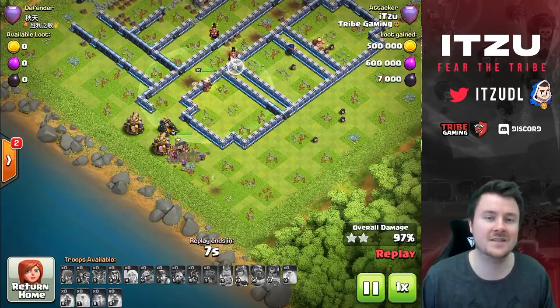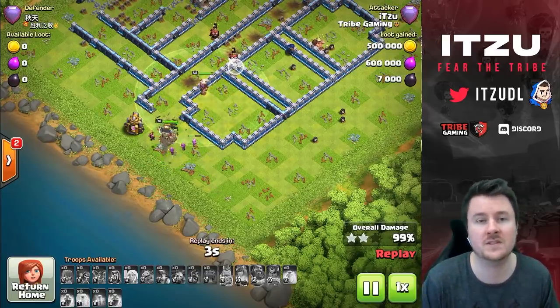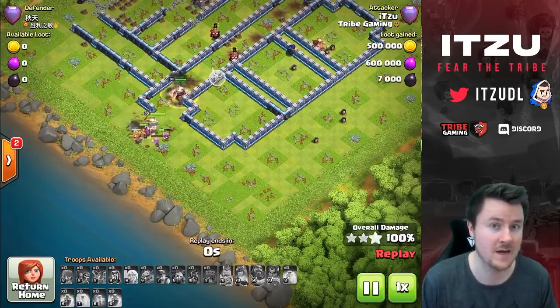The miners died in the core with the support of the healers, and the clutch balloons will finish up the single inferno tower. This is going to be a triple in the end - we have our first three star for the video! This is a good start, and let's hope for many more triples to come.